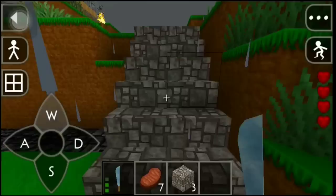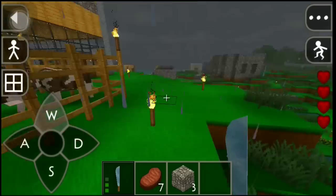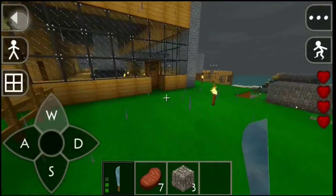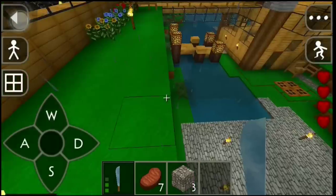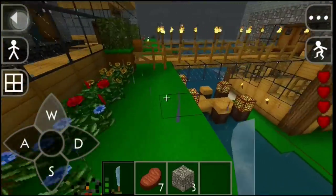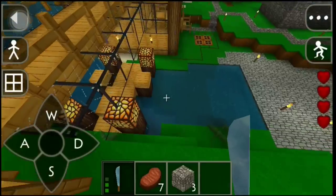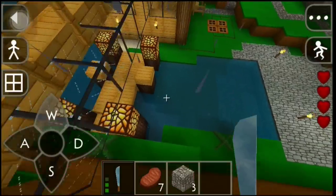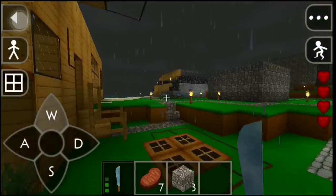I'm gonna go to OG's house and get some materials cause I gotta start building as well. I should just go home first - yeah, let's go home. Oh lord, I know I can't make that jump. Tell me I can make that jump. I heard a little bit, just a little bit.